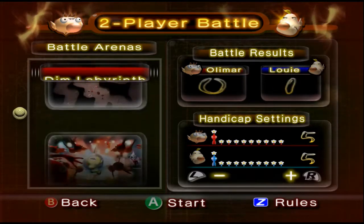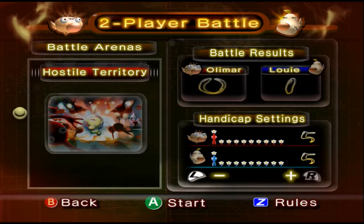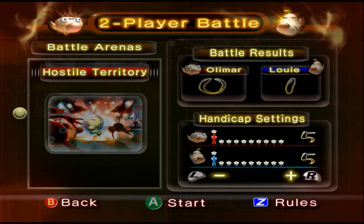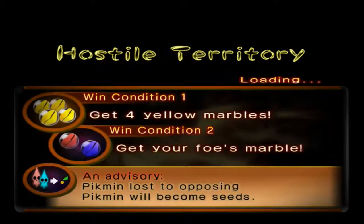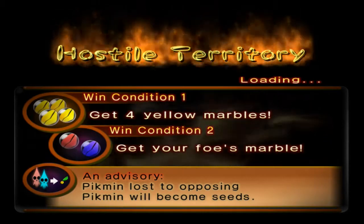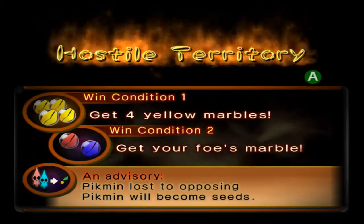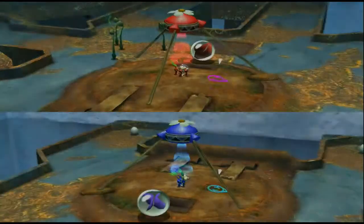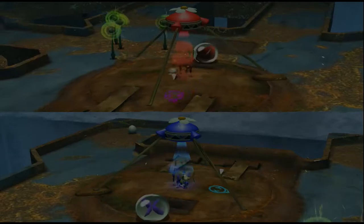Okay, my pick is Hostile Territory, because the thumbnail looks fun. That's like our least favorite one. Yep, and it's my pick. Pikmin lost to opposing Pikmin will become seeds in the ground. Huh, okay.